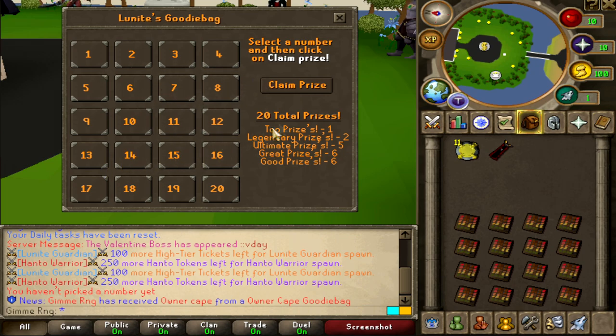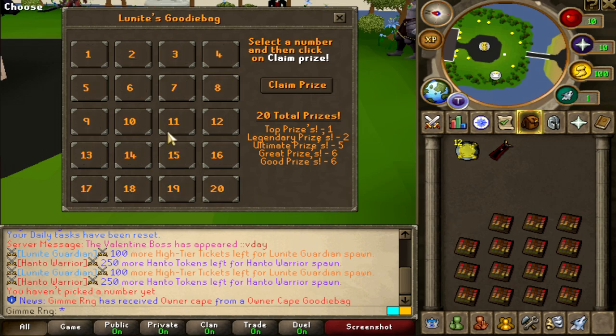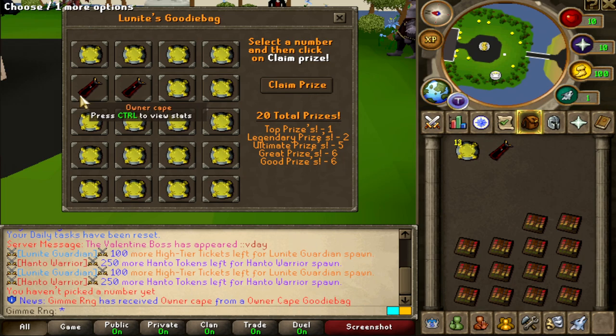Number 14, guys — we got this. Come on. Number 5 and number 20. Guys, what the fuck? I'll pick number 8 — I feel a number 8, guys. Come on. Number 5 and number 6. That was kinda close, but of course I failed again.